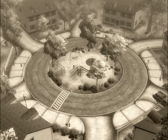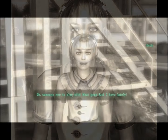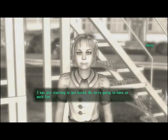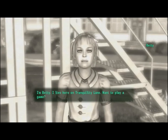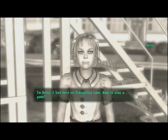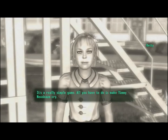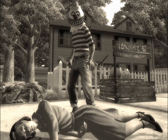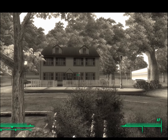Once you enter the pod and it's activated, your mind is transported to a small peaceful suburb called Tranquility Lane. There you meet a little girl named Betty — a creepy, I mean sweet, little girl who wants to play a game. This kind of sounds like the start of a horror movie. You try to get Betty to help you on your mission, but she refuses unless you play her games. This creepy — I mean sweet — little girl's games consist of escalating acts of violence, such as making a little boy cry, breaking up a marriage, and even killing an old lady.